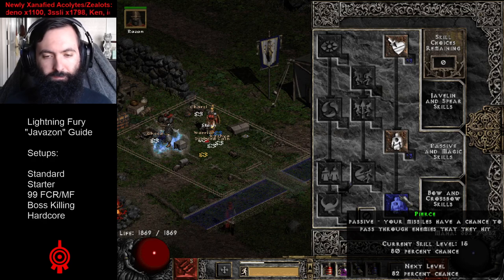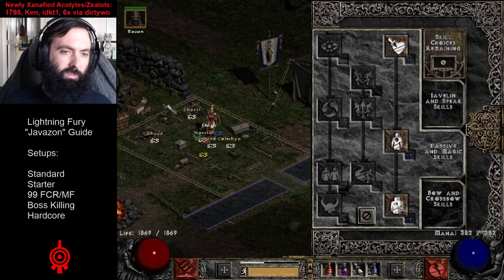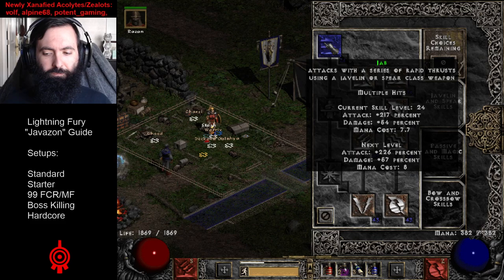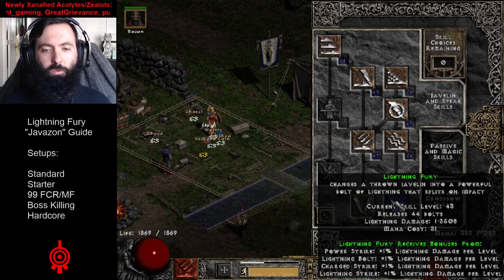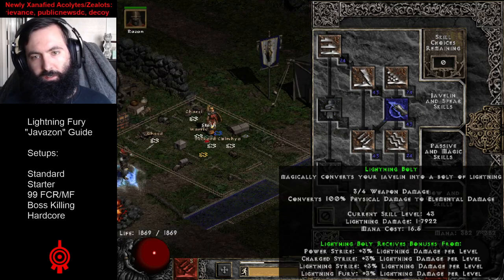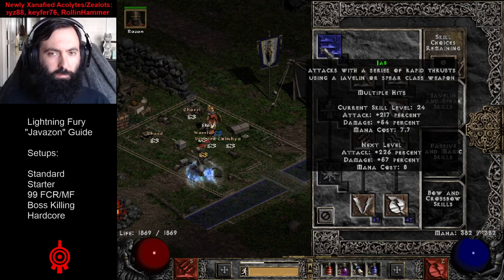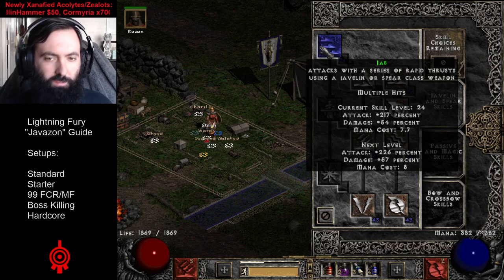We're going to go over the skills. The skill tree is pretty simple. For the standard variant of the Javazon, you normally just put one point all the way down into pierce. With pierce plus Razortail, you have 100% pierce chance. You'll also have all of the synergies maxed out for Lightning Fury and Charge Strike — once you get to a high enough level, you'll have all five of those maxed out. It's a 100-point build for synergies and damage. Your two main abilities are Lightning Fury and Charge Strike, and your secondary ability is Jab — when an enemy is lightning immune or super lightning resistant, even with Infinity on the mercenary, Jab can definitely help.